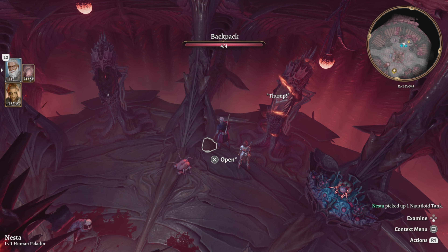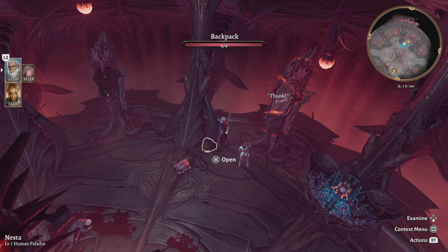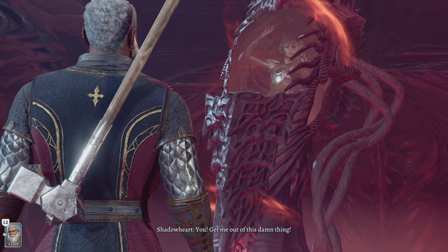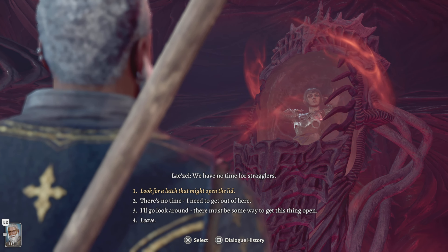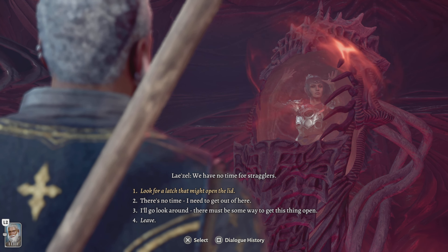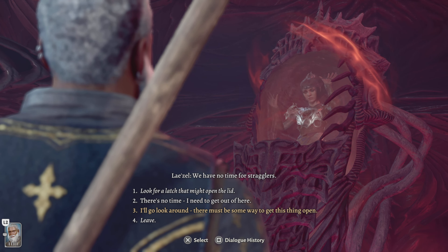Let's loot the backpack. Examine it. Okay, let's loot. Why doesn't Lazael want me to help that girl? Okay, this is Shadowheart — let's help her. We're not going yet, we're just going to look around to see if we can find a way to open it. I'll look around — there must be some way to get this thing to open.